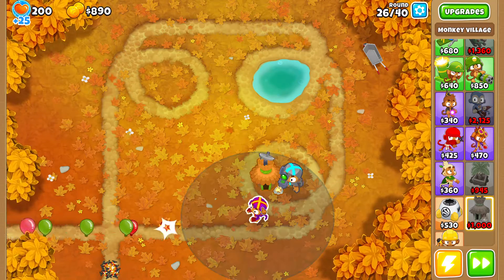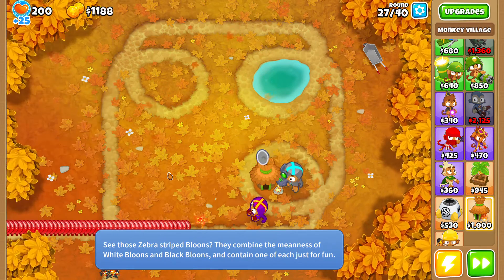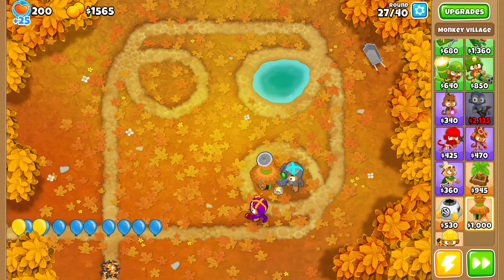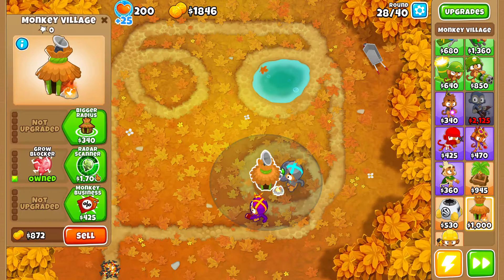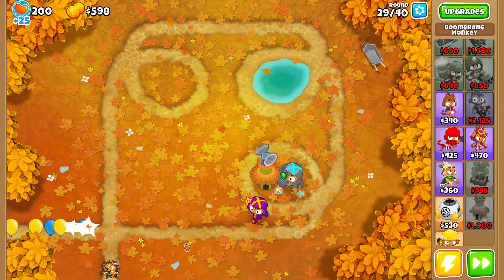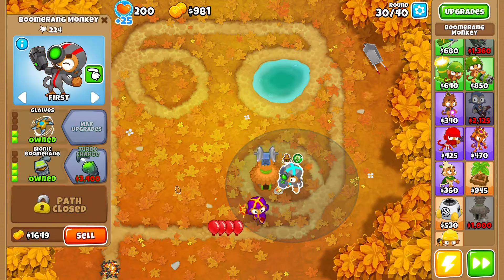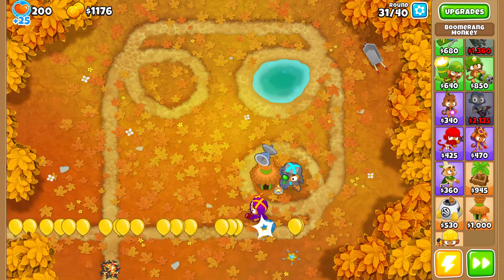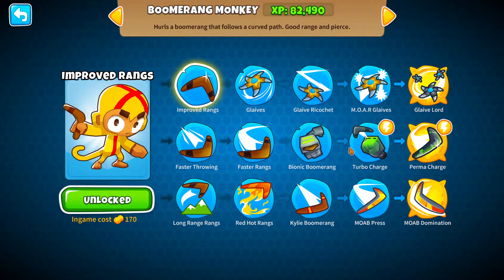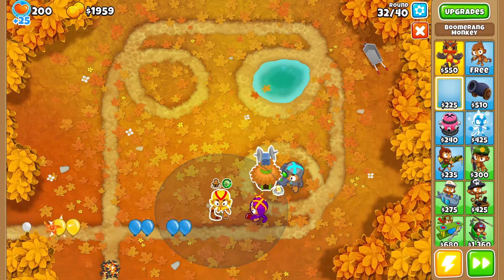That village is gonna go right here as a camo blocker and this is the last upgrade I can get - it boosts range too. If we can't pop camos we have to get the village or lights. Now we have camo protection, lights are here, and now we are doing good. More lead balloons. I'm gonna get more towers before round 14, starting right here.